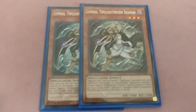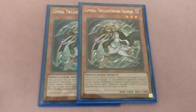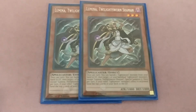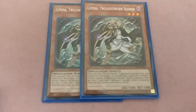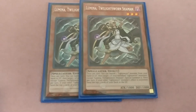Two Lumina Shaman — these are the Twilight Sworns. Once per turn you can banish one Lightsworn monster from your hand or graveyard, then target one of your banished Lightsworn monsters (except this one) and special summon it. Once per turn, if another Lightsworn monster's effect is activated, send the top cards of your deck to the graveyard.